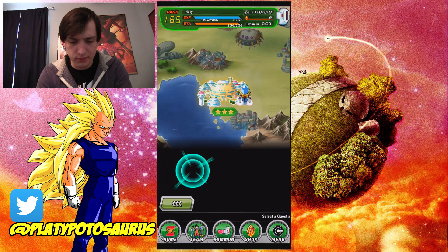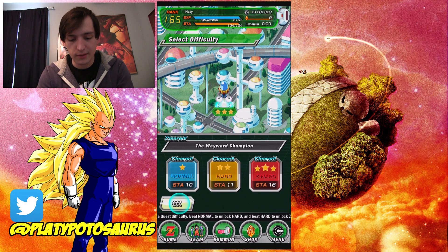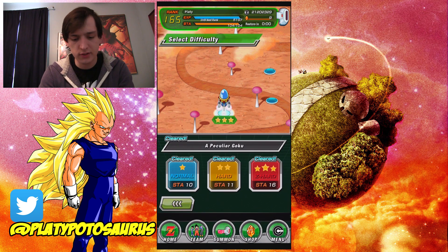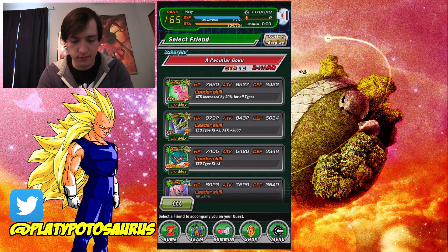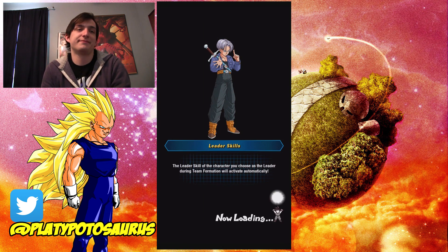His leader skill is 'All Types Ki +2,' which is really good. He's got a lot of Super Saiyan links and the Prodigies link connects him with characters like Piccolo and Frieza. I don't really know which stage to go to — I guess I'll just do the Wayward Champion. Actually, let me find the level that has Kid Goku so there are more enemies.